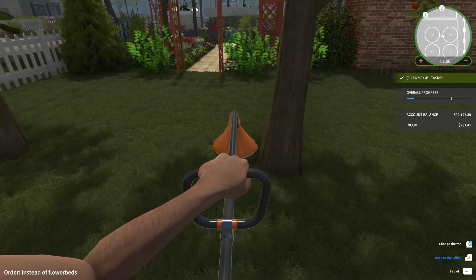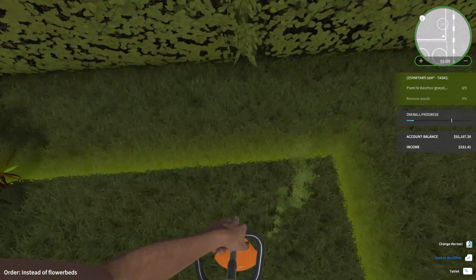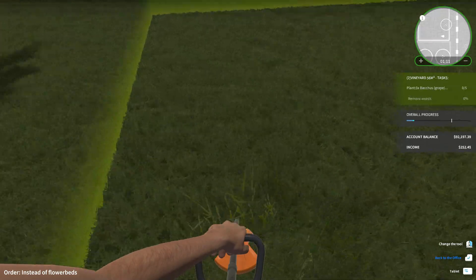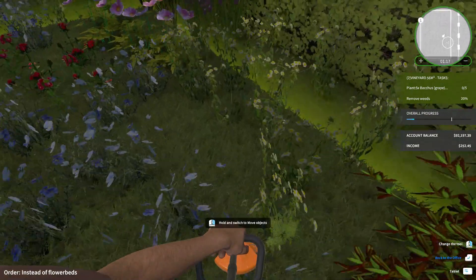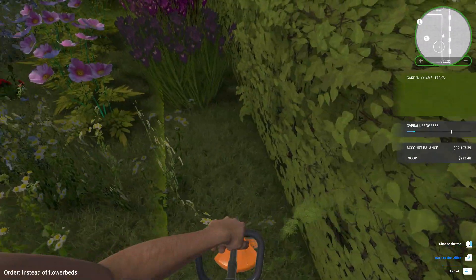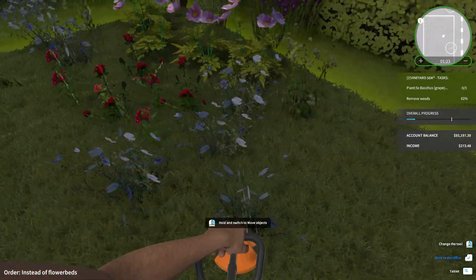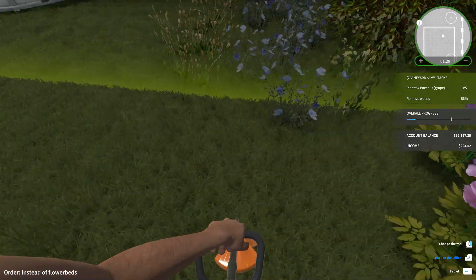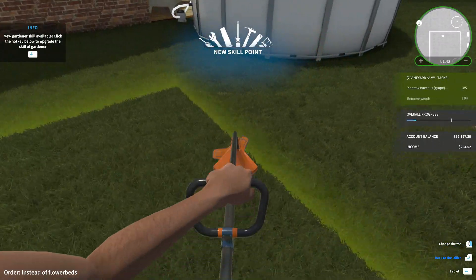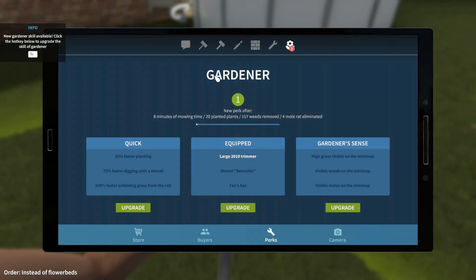On this section everything is done. Here — remove weeds, six percent. Okay, these are just weeds. It seems there are also some nice wild flowers. I got a new skill point — Gardener Skill equipped. Shovel equipped. Gardener Sense: high grass visible on the mini map. Quick faster planting. Got a better shovel.